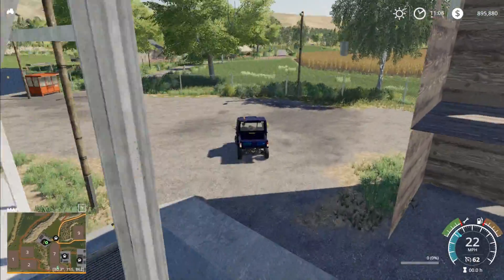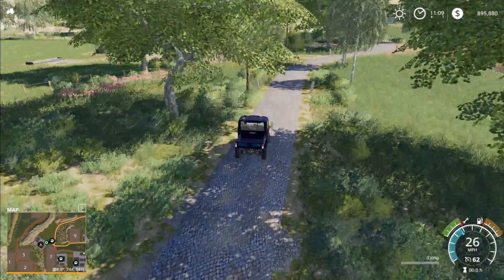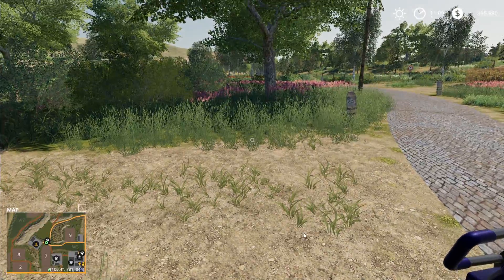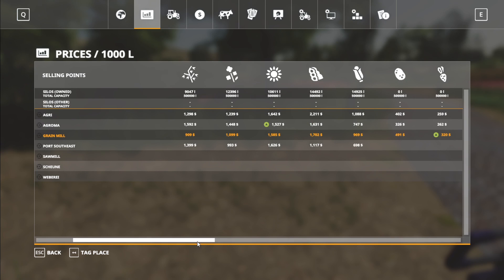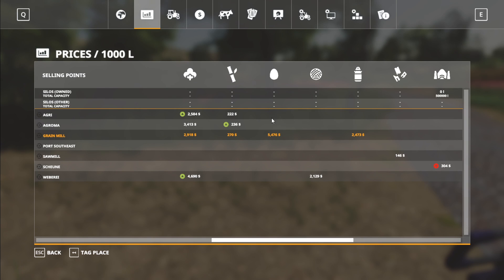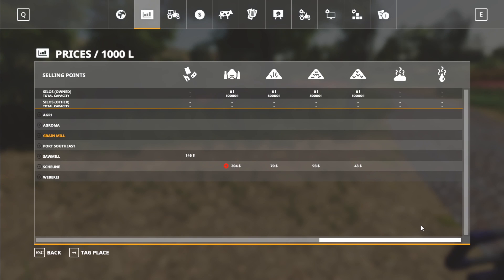In the menu, that is the grain mill. The grain mill is going to take wheat, barley, oats, canola, sunflower, soy, corn, sugar beets, potatoes, cotton, sugar cane, and eggs. That is a great price for eggs right there, and that's a good price for milk as well.